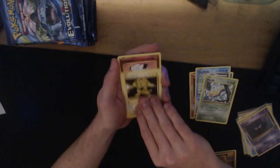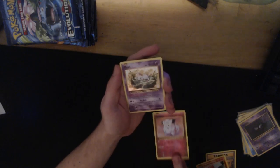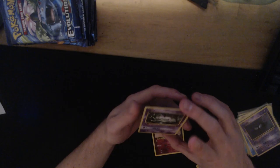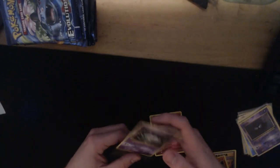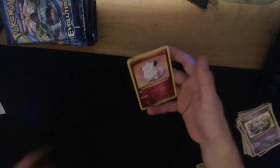We also have Clefairy which is a rare, so that's also very good. Nice pulls - Mew, Charmeleon, and Charizard Spiraling. Could be worse. A booster is about 10 euro, so I paid 200 euro for 20 boosters. We also got a very generous donation of poke-related stuff, thank you so much for that.